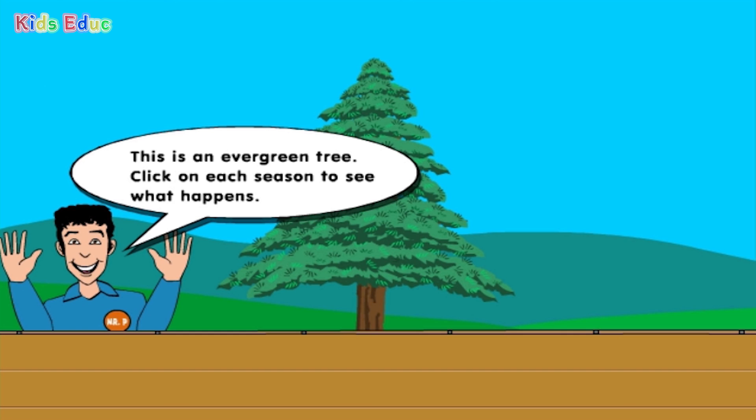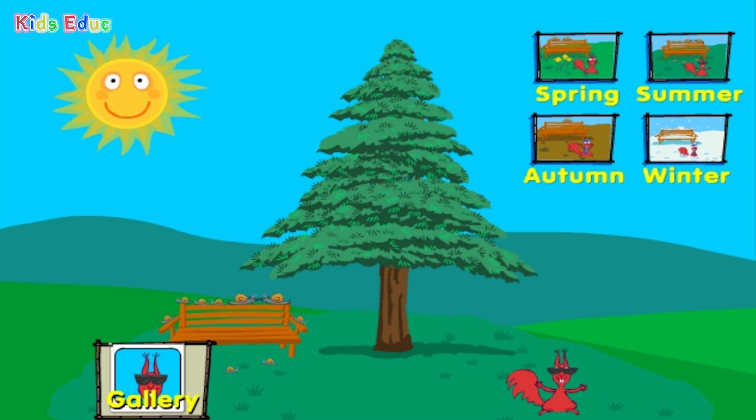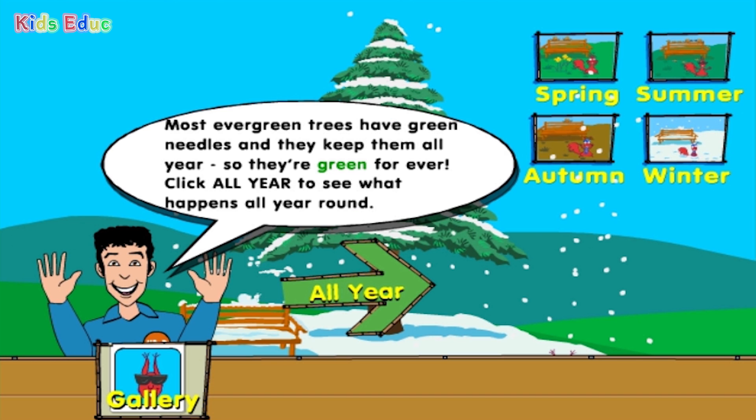This is an evergreen tree. Click on each season to see what happens. Spring. Summer. Autumn. Winter. Most evergreen trees have green needles and they keep them all year, so they're green forever! Click all year to see what happens all year round.